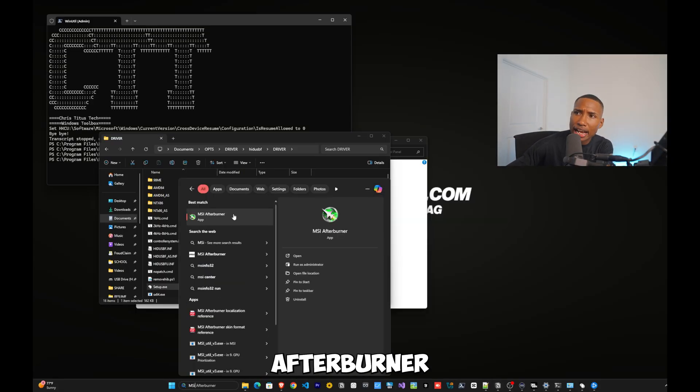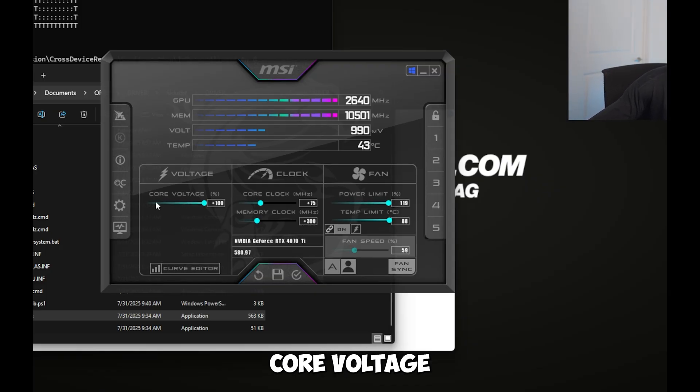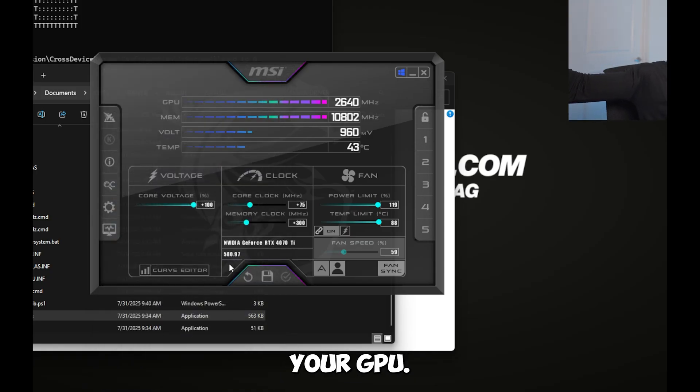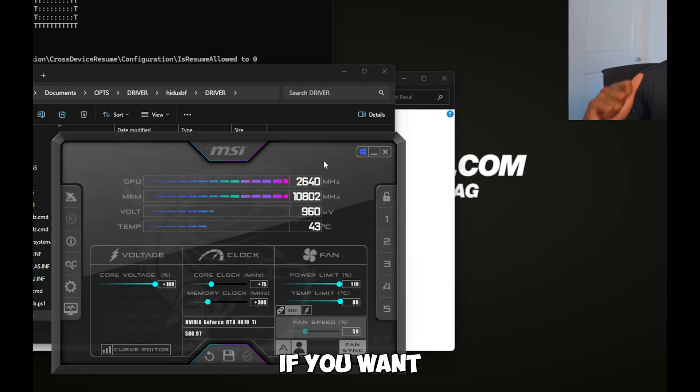Download MSI Afterburner. Set Core Clock to +75, Memory Clock to +300, max out Core Voltage and Power Limit. Save to Profile 5, check-mark it, and make sure the Windows startup icon is highlighted blue. Go to Settings, enable Start with Windows and Start Minimized, then Apply and OK. You've just overclocked your GPU for free FPS.